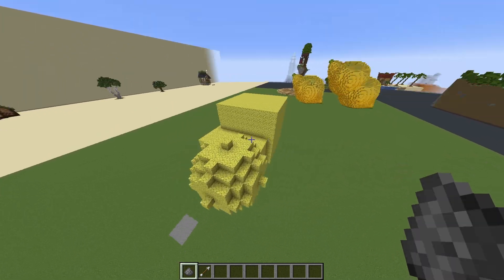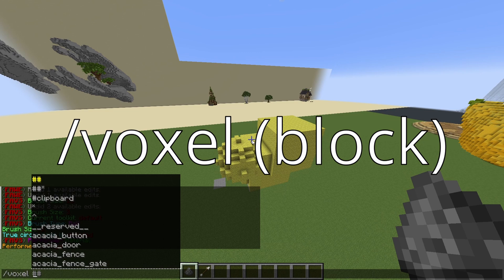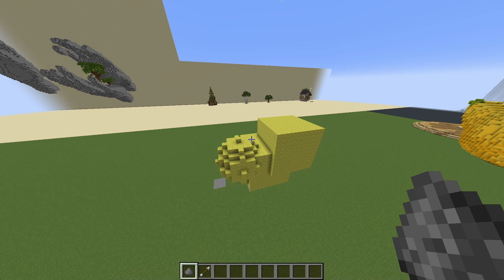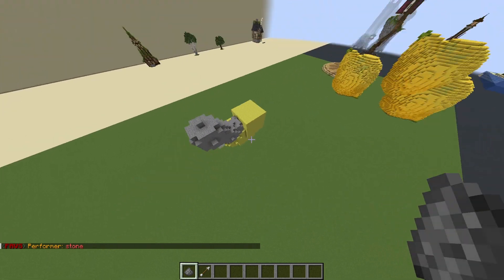If you don't want to be building with sponge, you can type /voxel and then the name of a block you want to use — let's say stone — and then it will change the block that you are using.